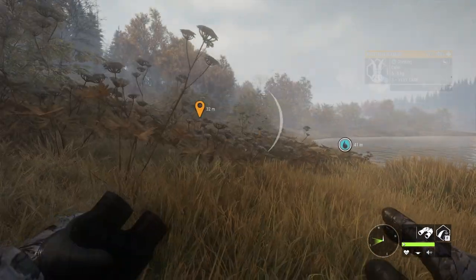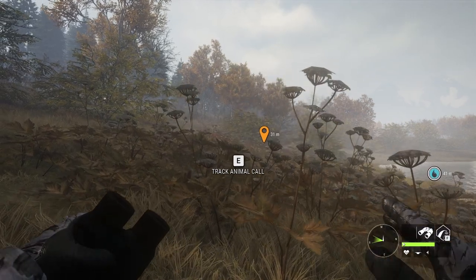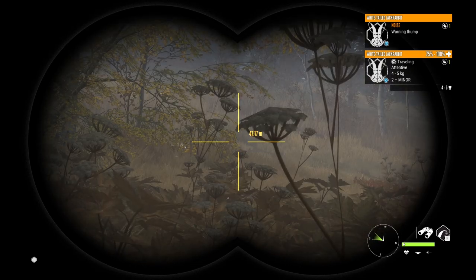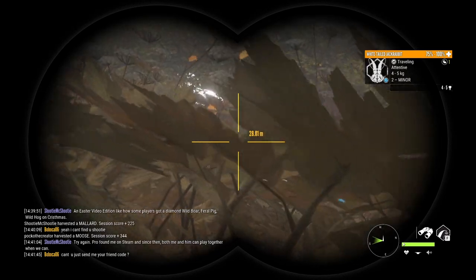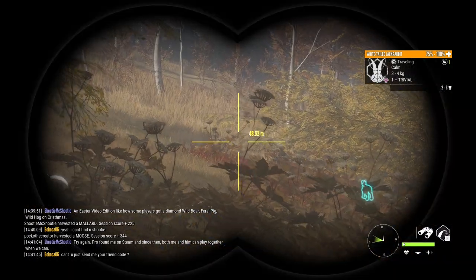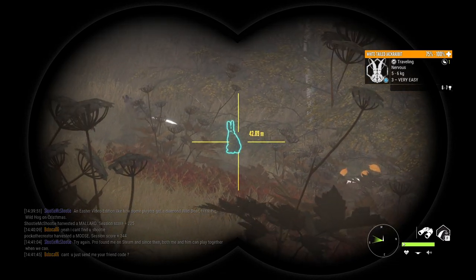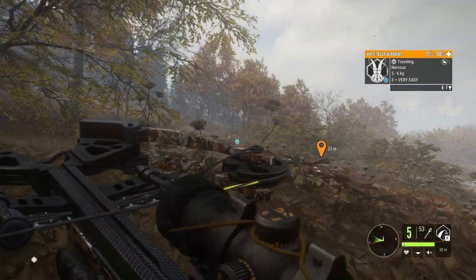And here we go — about 30 minutes away. They already know we're here. That isn't him. Maybe he already spooked, but I just hope that isn't the case. I don't see it. He's there — I was starting to think he ran away, but good to see he's still there. So we're going to zero for 30 and get a bit closer.